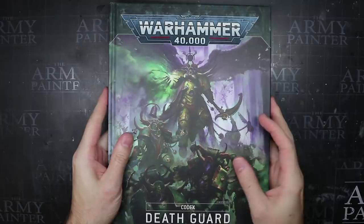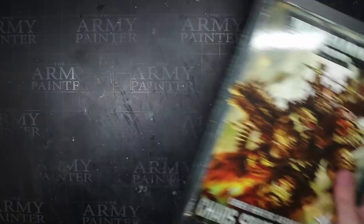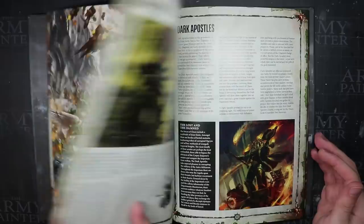Whenever you think of Nurgle and Chaos Space Marines, the Death Guard are likely to be the ones that spring to mind. They are of course the poster boys for Papa Nurgle, and their distended stomachs, oozing weapons and pockmarked armour indicate this. But not every servant of Nurgle is a member of the Death Guard.